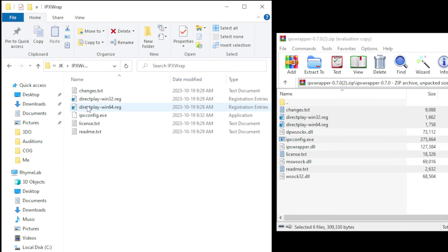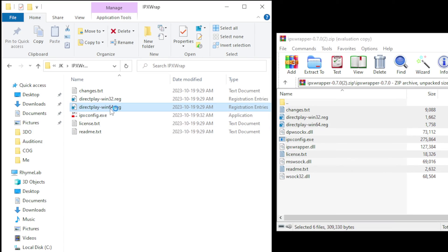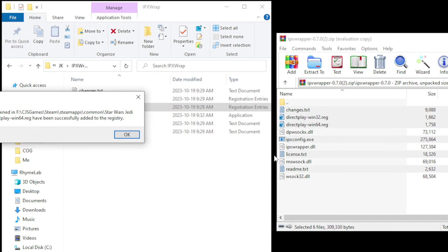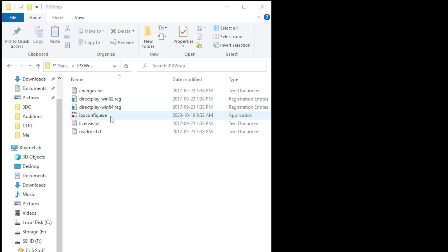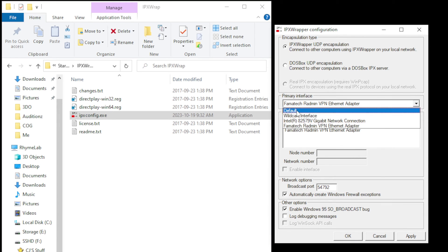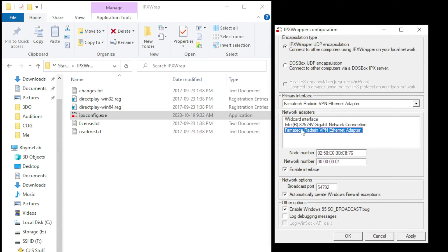Next, double-click the DirectPlay-Win64.reg, or DirectPlay-Win32.reg, depending on what bit depth your Windows installation is. Most people with more than 4 GB of RAM use a 64-bit Windows operating system, so typically you will want to use the one that has Win64 on the end. This will ask you if you want to add this key to the Windows registry. Click Yes to do so. Now, find the IPXconfig.exe file and right-click it, and click Run as Administrator. When this opens, pull down the top box that says Primary Interface, and select Famitech Radmin VPN Ethernet Adapter. Make sure the checkboxes to Enable Interface and Automatically Create Windows Firewall Exceptions are checked. Then hit Apply, then hit OK.